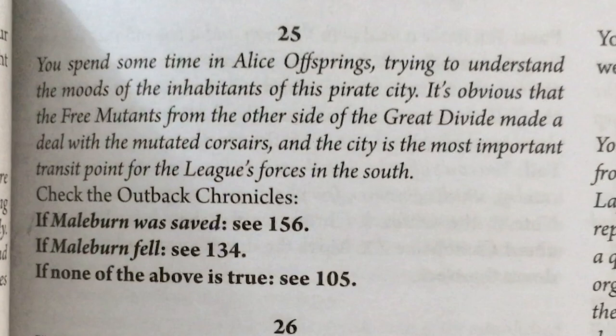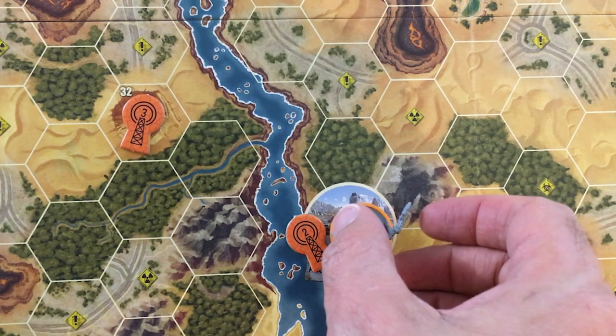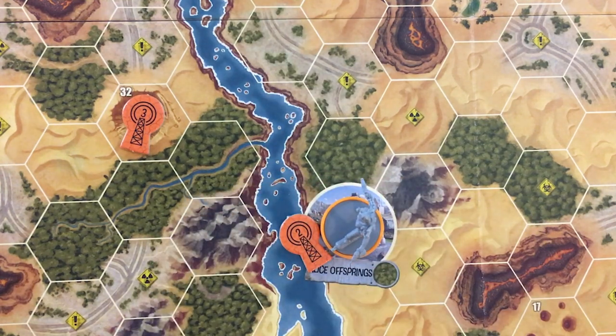You spend some time in Alice Offspring trying to understand the moods of the inhabitants of this pirate city. It's obvious that the Free Mutants from the other side of the Great Divide made a deal with the mutated Corsairs, and the city is the most important transit point for the League's forces in the south. It seems the mutant offensive isn't going as planned. I can spread rumors about the victory or defeat of the mutants, or look for a way to make the crossing to the west. But as the mechanic, I can find a broken ship and offer to help with repairs in exchange for transport — if I can just take a boat across the Great Divide, that'll make things a billion times easier.